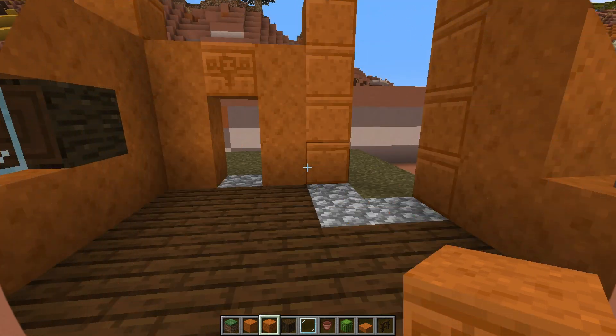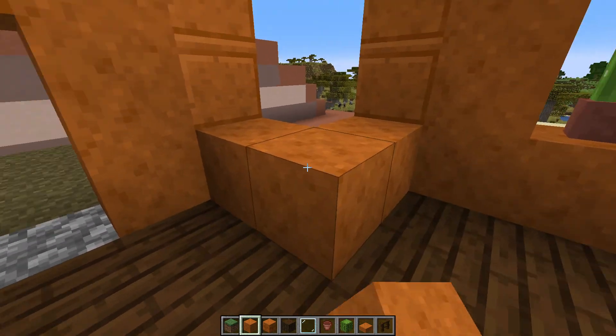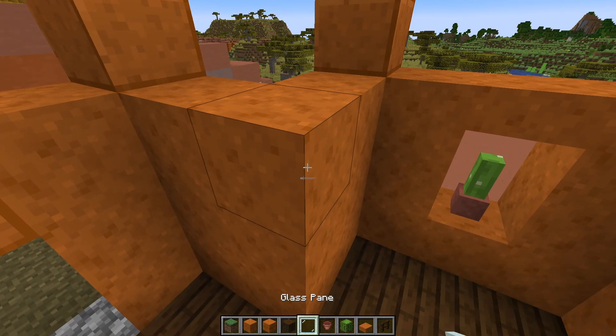Now come to the inside and use the last of your smooth red sandstone, then we'll work on the roof.